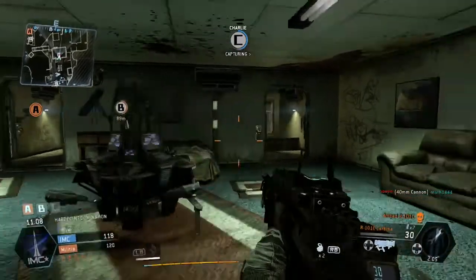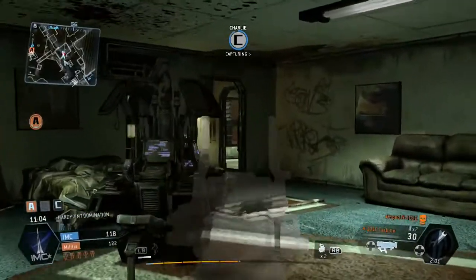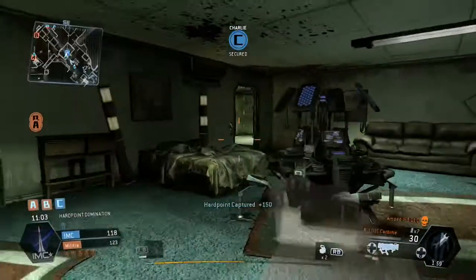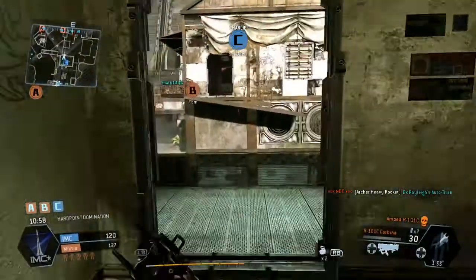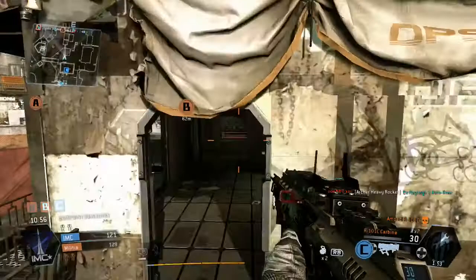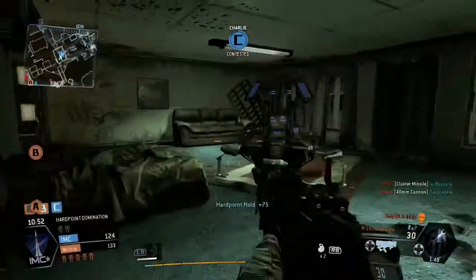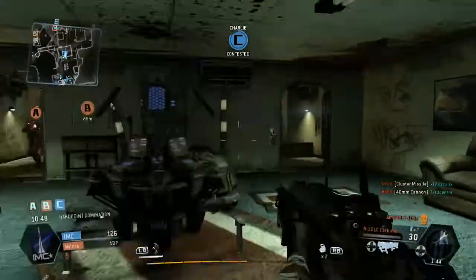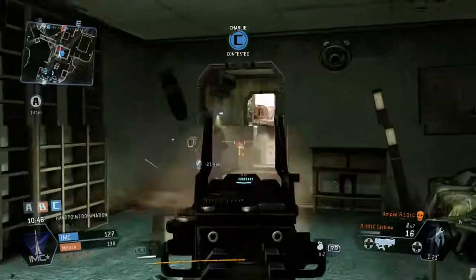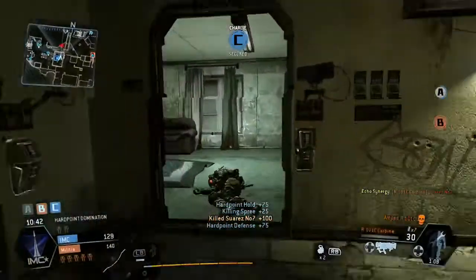So I'm going to be working the defence on C at the moment and let the team do the work on B. It looks like they need a little bit of help, but then I see C being capped so I'm moving straight back into C to get back on the defence. There he is — we take that guy out and recap C.